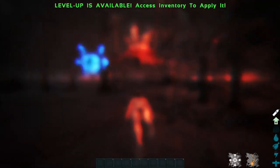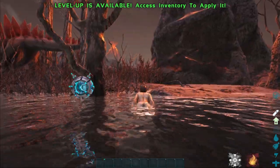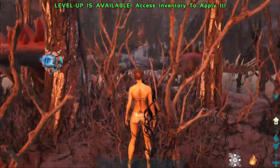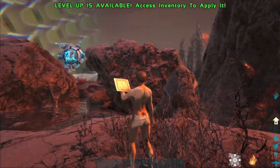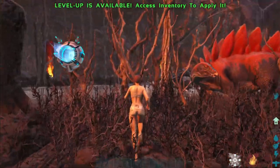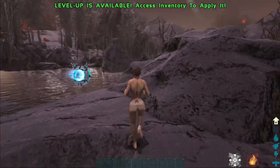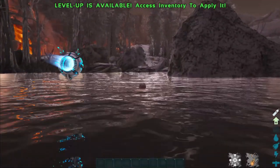We can swim, but look at it — you can't even see under the water, it's gross. We're on that border wall. Oh yeah, there's an ankylosaurus — level 135! You can have a 135 anky right off the bat. That's awesome.